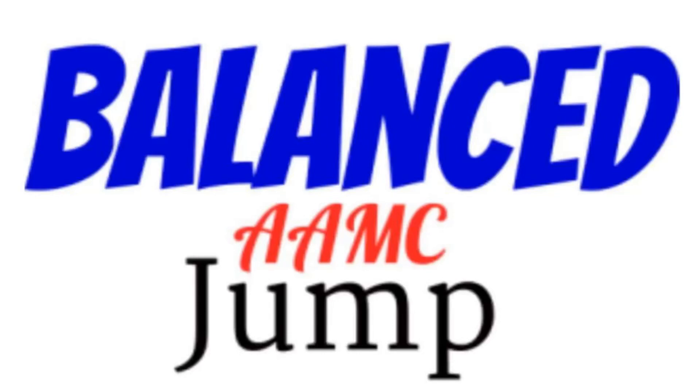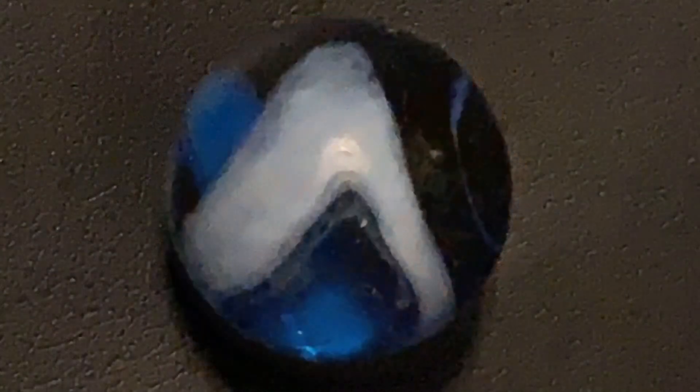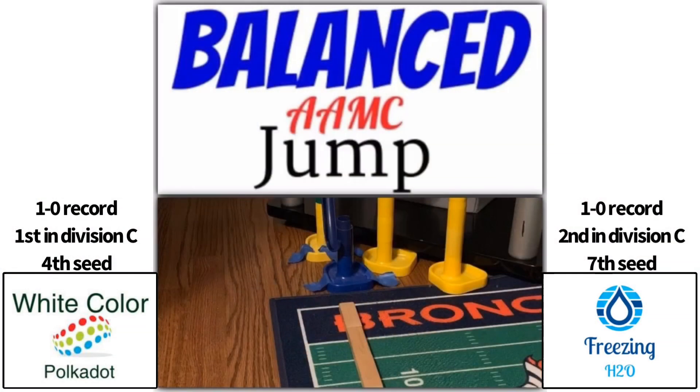We have a Division C game coming up in this year's Balance Jump, as White Kittle Polkadot and Freezing H2O play to continue up round number 2. White Kittle Polkadot, former finalist in this year's Balance Jump, got that victory against the same marble he lost to in the championship 3 years ago in Dark Greenswirl. So he got his revenge there, now he's 1-0, he's number 4 in the tournament, playing against the rookie, number 7, Freezing H2O.